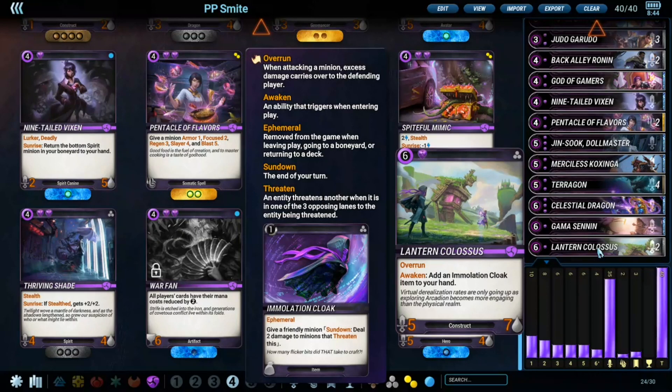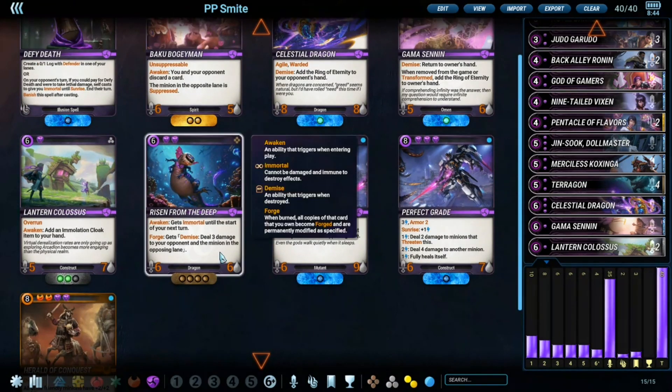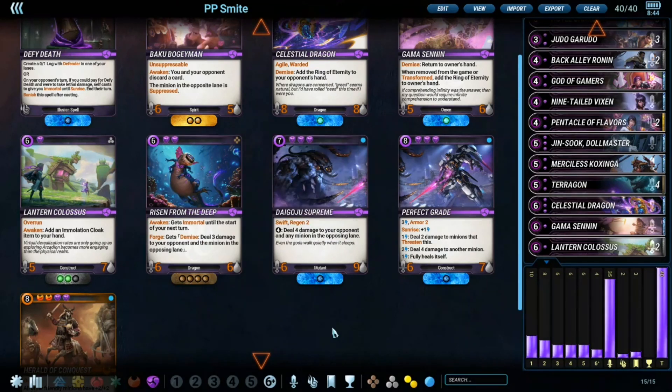Lantern Colossus is more of a meta choice right now compared to Risen from the Deep. Risen from the Deep is very good as well, but the lack of overrun on it is one of the considerations for why I currently prefer Lantern Colossus, especially seeing a lot of Triennial Patrols on ladder. Risen from the Deep is also very good, but I kind of prefer Lantern Colossus more.